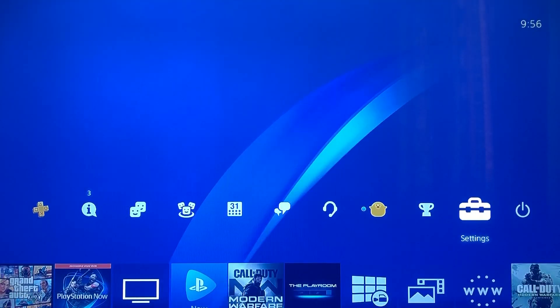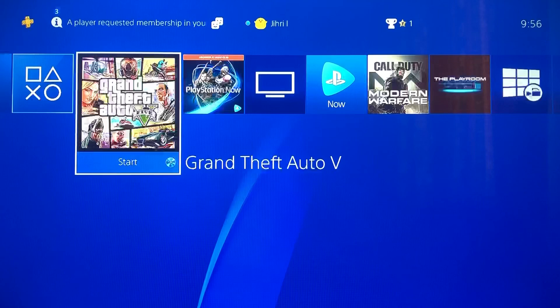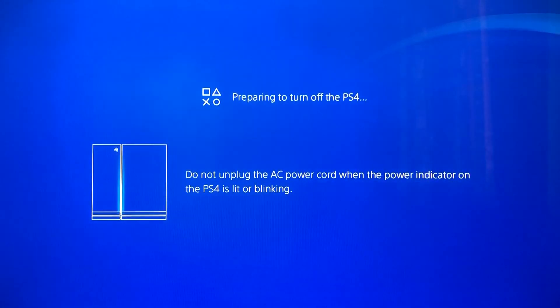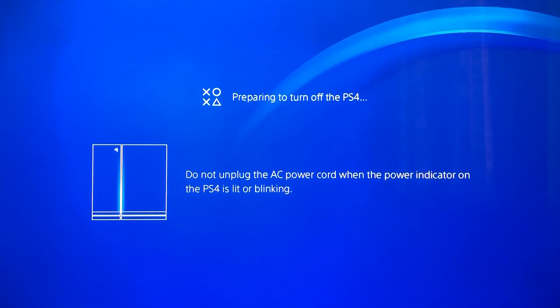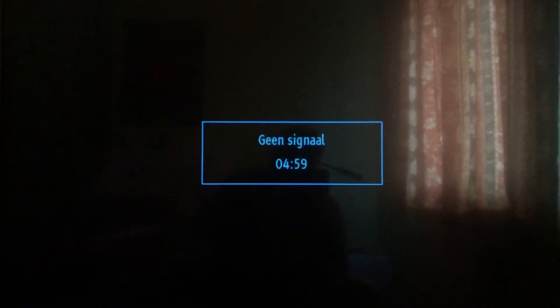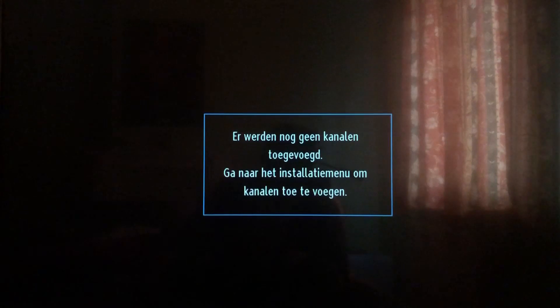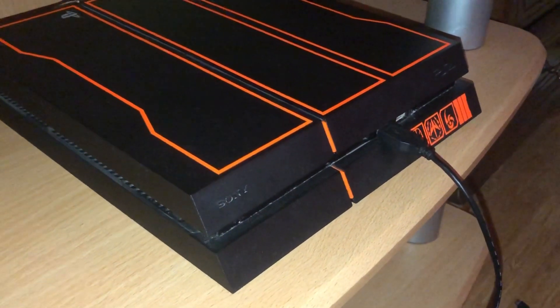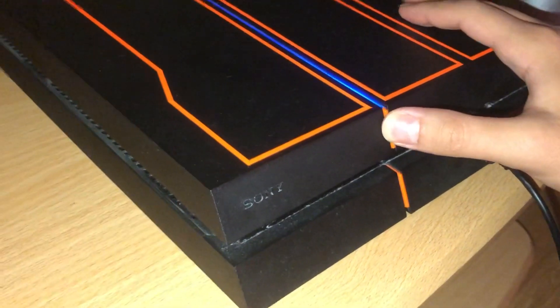To fix that, what you need to do is turn off your PlayStation. You're going to be forced to get it updated, and if you don't have internet connection it's hard to update because it needs internet. So once it's off, what you need to do is keep holding the power button until you hear two beeps.